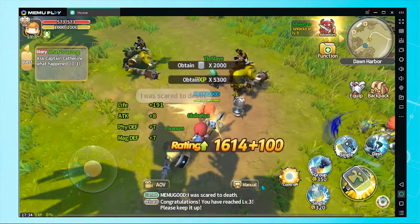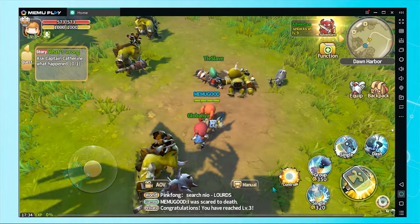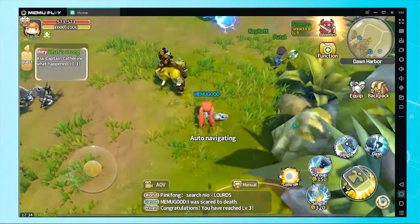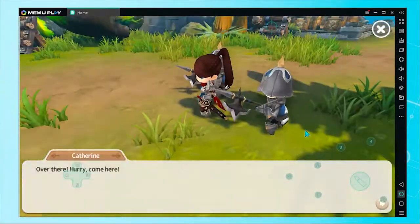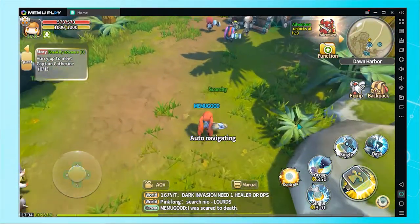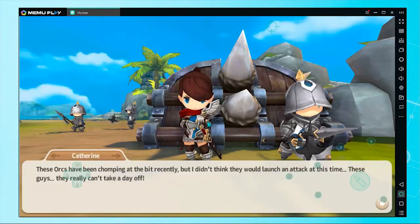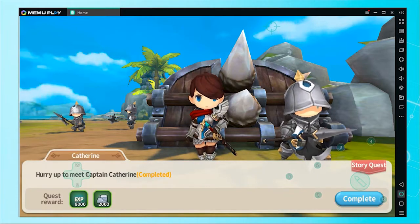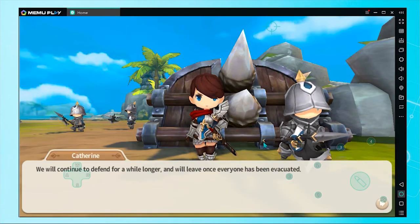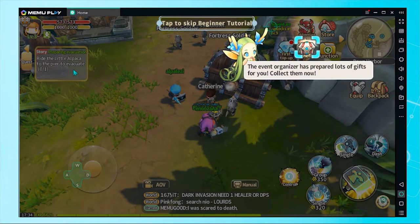Let's go. Why are you still here? Go now! Stop dawdling! Get on the alpaca and go to the keep to find the quartermaster. He'll arrange for you to leave.